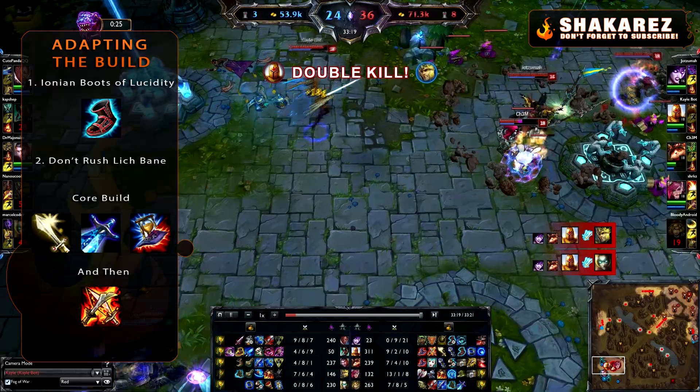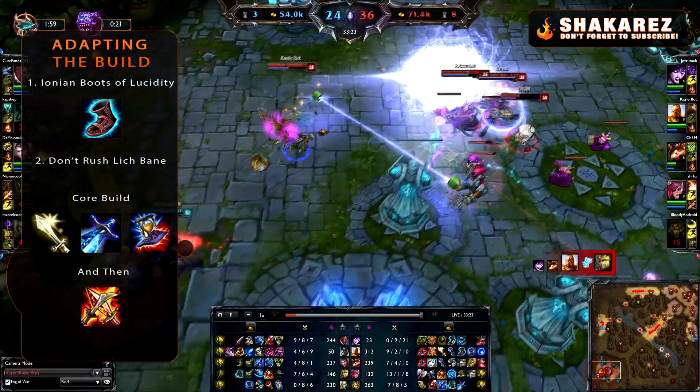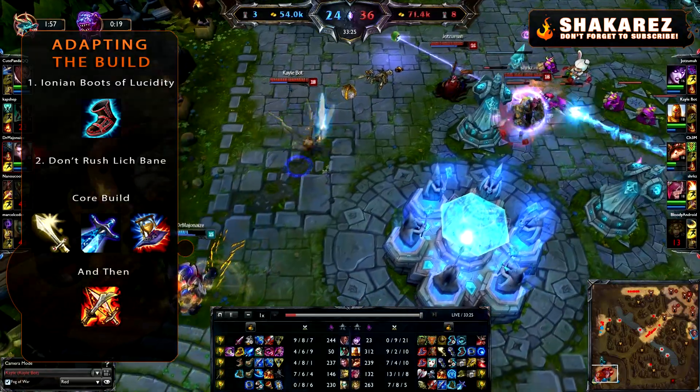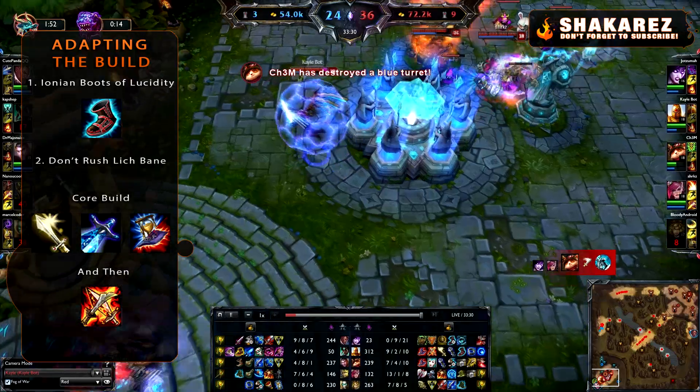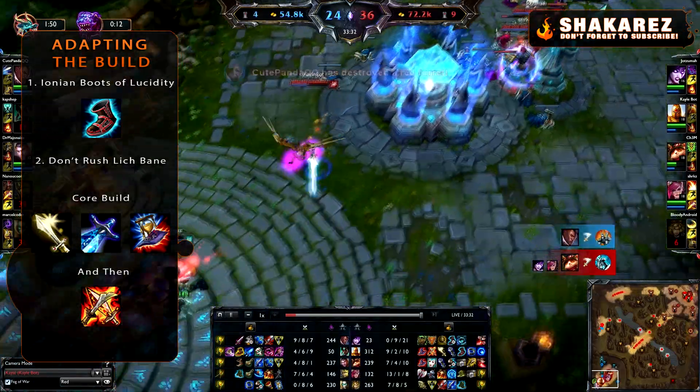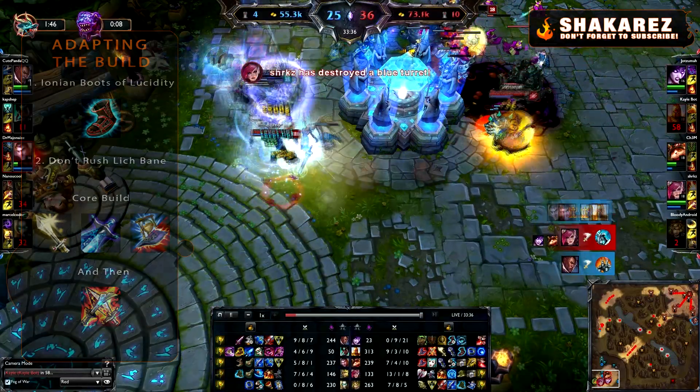What I've been doing is grabbing Nashor's Tooth into Sheen and stopping there. You won't get much out of Lich Bane by then, so you need to grab extra AP before completing it. I'll usually grab a Deathcap or a Zhonya's before completing Lich Bane. If you're not sure, just get a Needlessly Large Rod and then complete your Lich Bane.